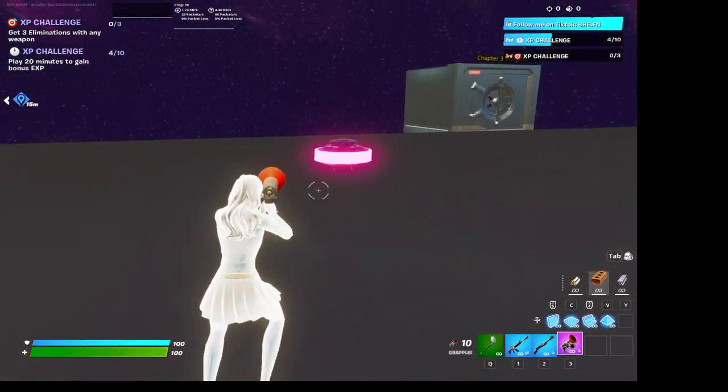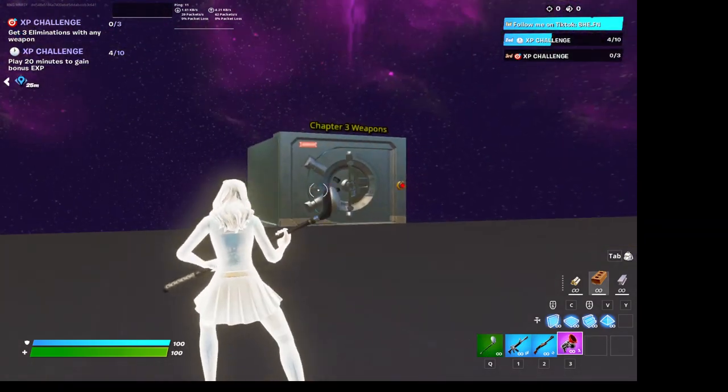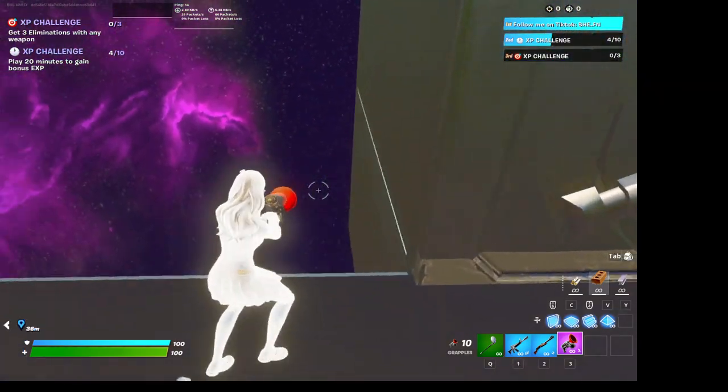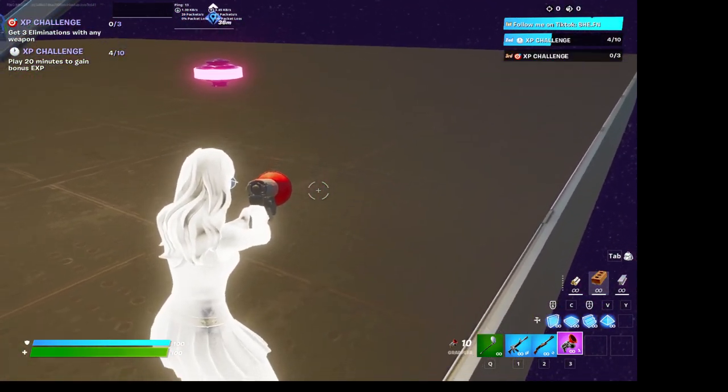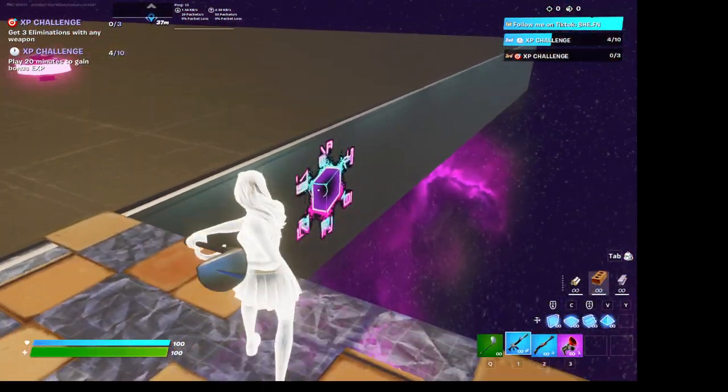Once you've spawned in, you'll see the vault with Chapter 3 weapons right here. Not right next to the vault, you will see a sticker somewhere — right there.